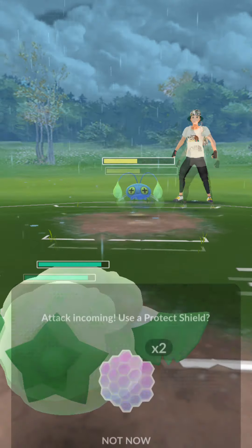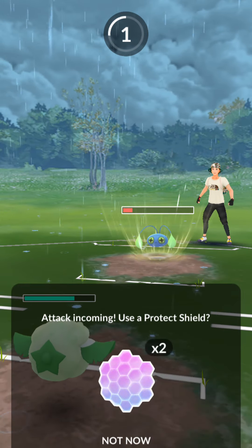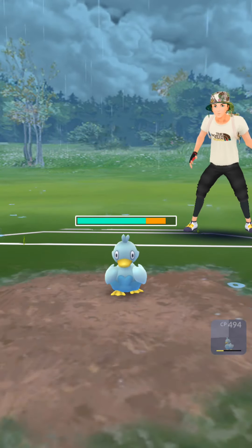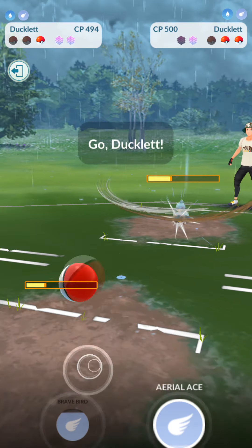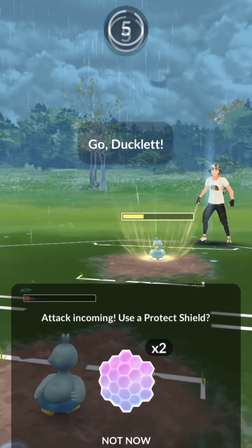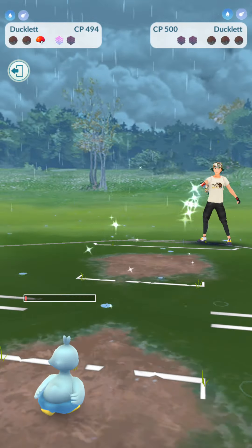They switch to a Chinchou, so I bring in Cottonee — Cottonee is going to be soaking a couple Bubble Beams before it farms down the Chinchou. It would be a waste of energy to use a Thunder, but I just go ahead and tank those like a champ. Now we go for Seed Bomb onto the Ducklet, and we farmed as much as we could before getting to another Seed Bomb, which wasn't enough. So we go for Aerial Aces to finish off the Ducklet. They switch out to Vulpix, which allows me to farm up and go for another Aerial Ace as soon as I get through the Bubble Beam. We farm up towards the Aerial Ace, charge up to Excellent, and then take out the Ducklet for the win.